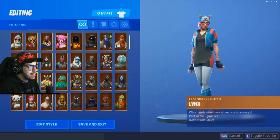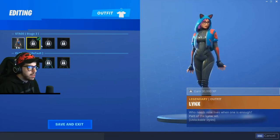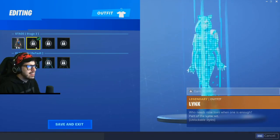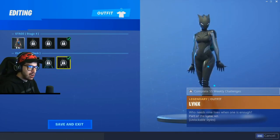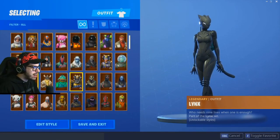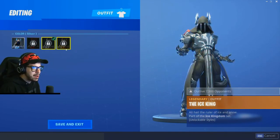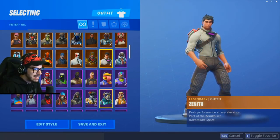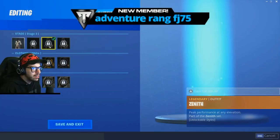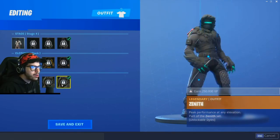For new skins we got Lynx — look at her edit styles, that is so cool! She gets a tail! And we got the Ice King — based on how many opponents you outlive, very World of Warcraft. Then we got Zenith — he turns into a yeti hunter guy. That is dope!